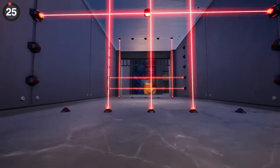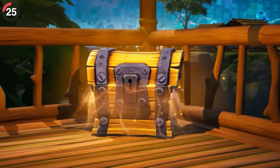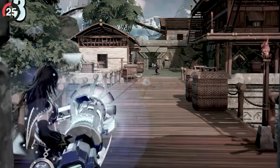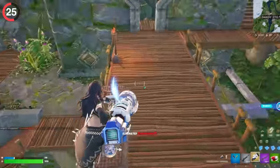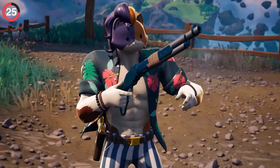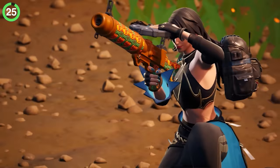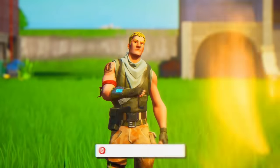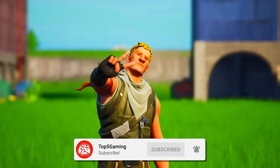Even though vaults were added to the island, plenty of weapons have joined the actual vault this season. Say goodbye to the Cybertron Cannon — most of us will probably forget it existed. The MK Alpha, drum shotgun, and lever action have all been secretly vaulted. Surprisingly, the flapjack rifle has also been removed despite being relatively new. Fortnite didn't tell you, but now you know. Hope you all enjoyed — it's been Top 5 Gaming.